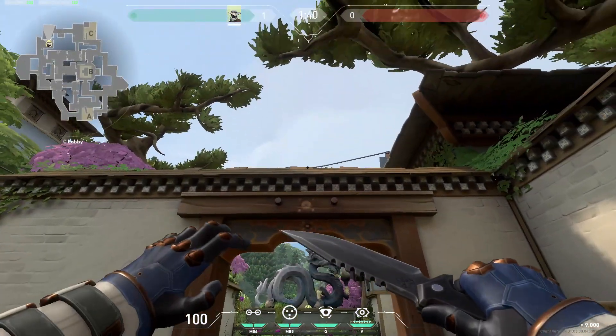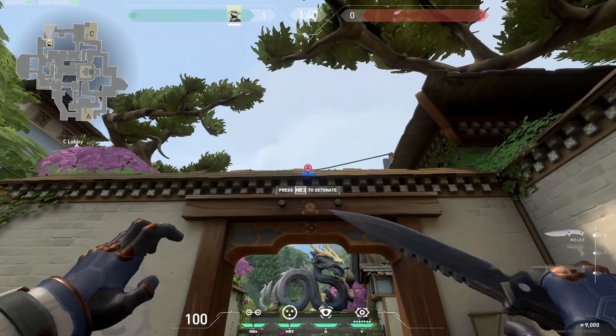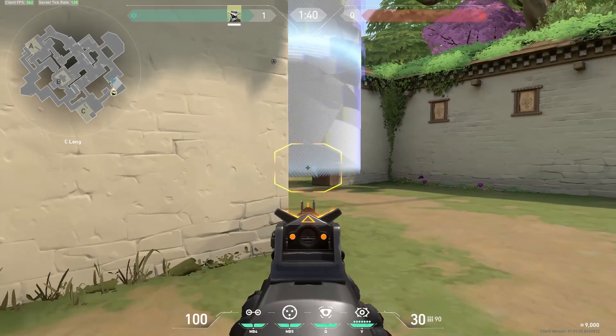This is another flank watch cage, but if your team are planning on rushing C site, you can use it to watch the flank from anyone coming from mid.